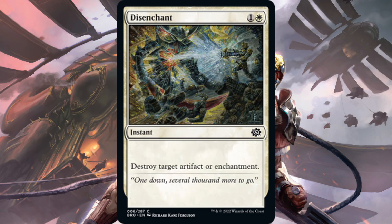Next we have Disenchant — one white, one generic, destroy target artifact or enchantment instant. Right now we have Destroy Evil for two mana, which destroys an enchantment or a creature with toughness four or greater and sees play against Sheoldred and bigger creatures. Disenchant does hit artifacts where Destroy Evil does not, but this card is definitely not main-deckable. Possible sideboard, but I think there are probably better solutions to deal with artifacts than just a simple two-mana targeted destroy.